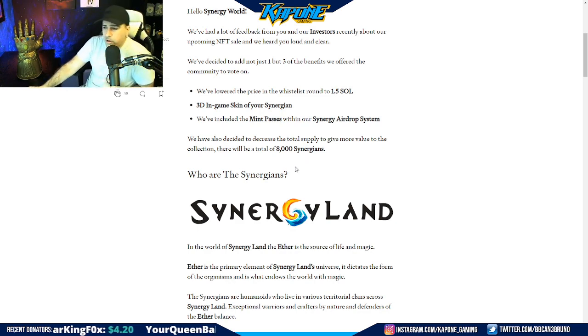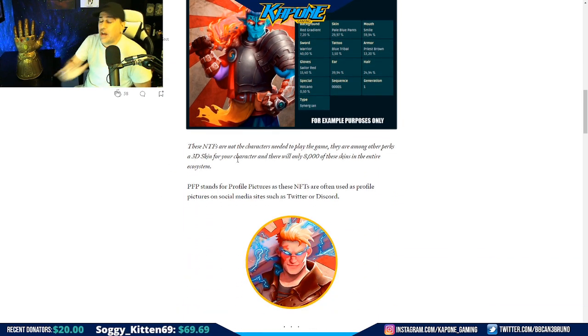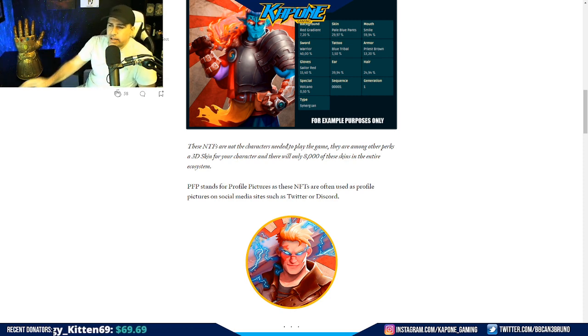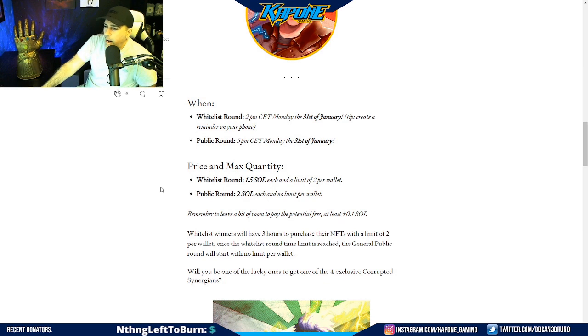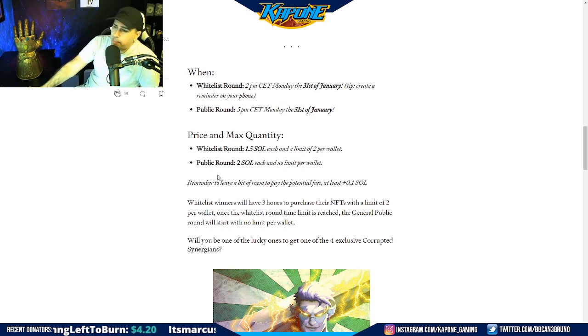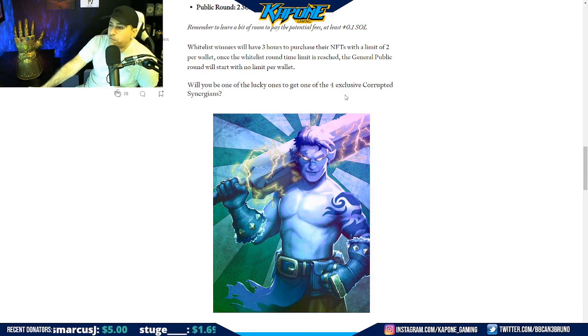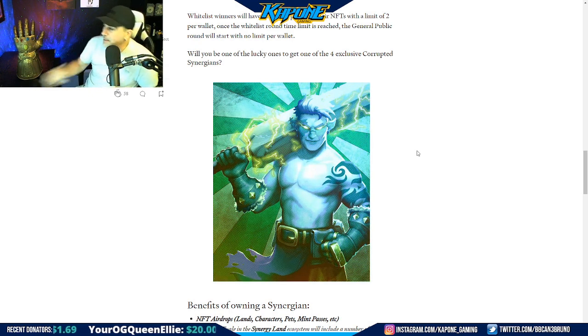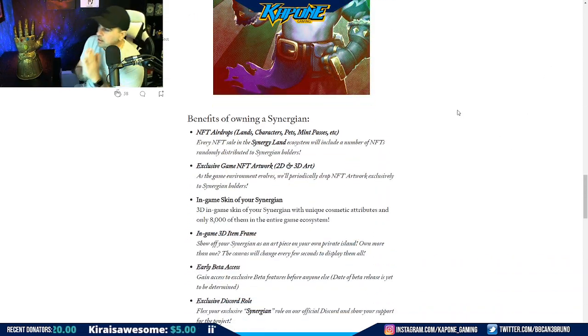Early investors can pick them up cheap and sell the ones they don't want to the public. The NFTs are not needed to play the game — it's just an addition with extra perks. The whitelist round is at 3 PM my time on January 31st, and the public round will be at 5 PM. Also, there's a chance to get one of four exclusive corrupted Synergians, which is going to be a really hot commodity that everyone will want.